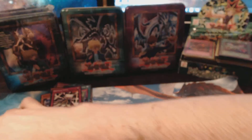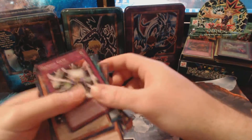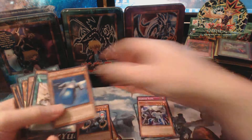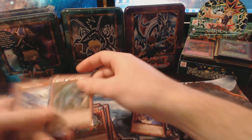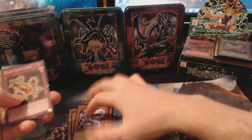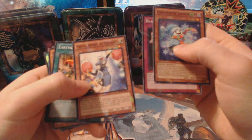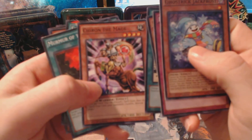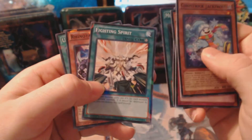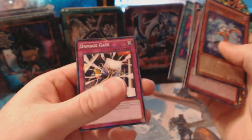Alright, I'm not going to make a deck right now, but some pretty cool Shatterfoils and rare cards. So I'm just going to quickly separate them — probably should have done this before. Again, we have Ghost Rick Jack Frost, Blast with Chain, Freya's Spirit of Victory, Earthquake, Chiron the Mage, Murmur of the Forest, Fighting Spirit, Rhinotaurus, Unstable Evolution, and a Damage Gate.